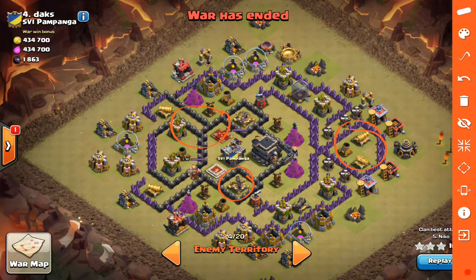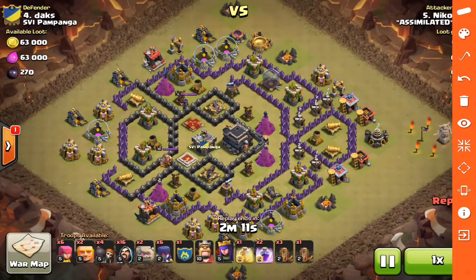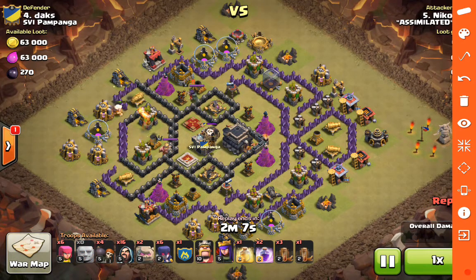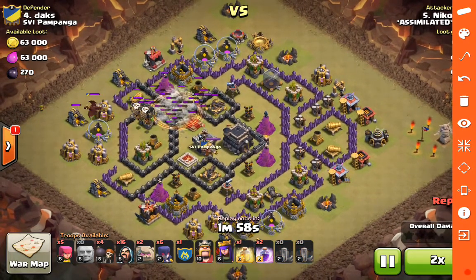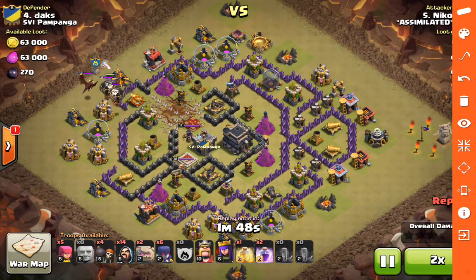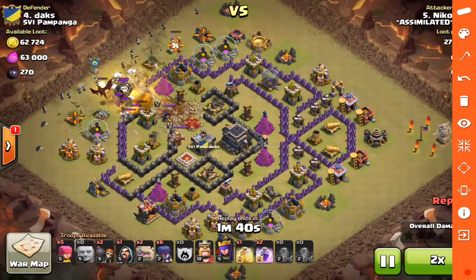Let's go ahead and take a look at how he executes this attack. He drops a couple of giants to get the lure, gets the balloons and dragons out of the clan castle, and there's the Quad Quake. You can see it opens everything up right to the Queen. He did it on the Queen's side to access her - very wise in doing that.